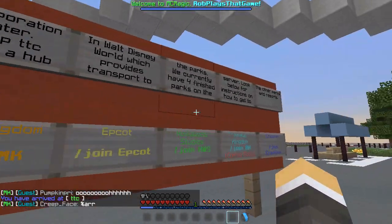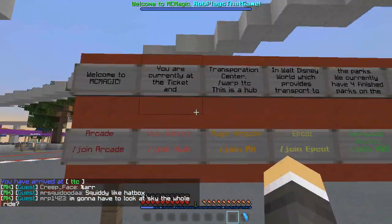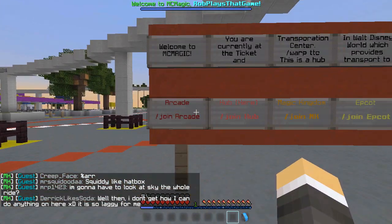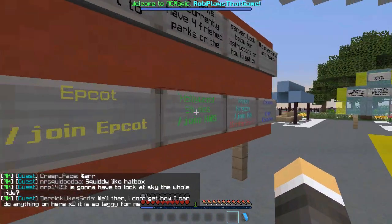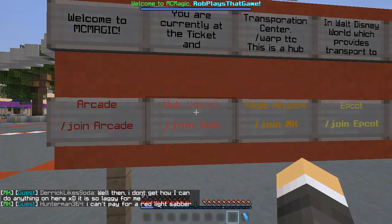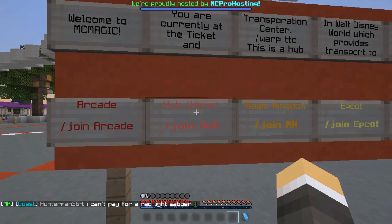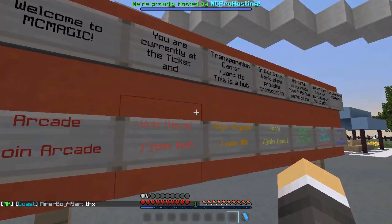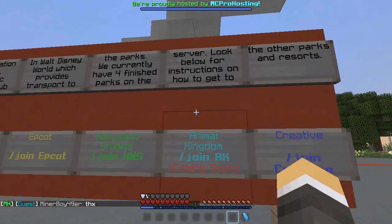This brings you to a board that has all of the servers. The way the server works now is that each part is broken up into its own independent server, and the chat is shared between all of them. The reason for this is so that lag is reduced by splitting up the maps and making them smaller so they run more smoothly. The only change is that you have to manually connect to these servers before you can ride any rides.